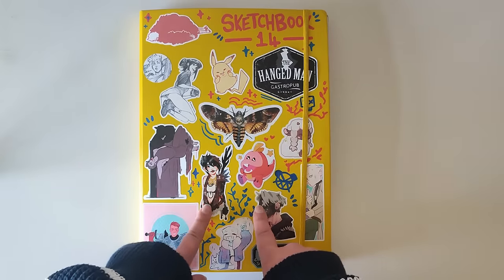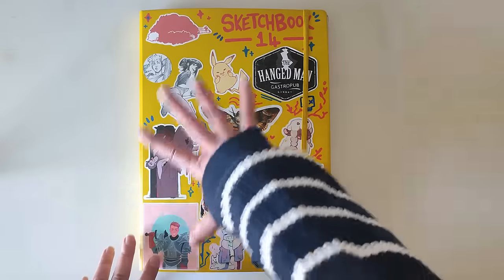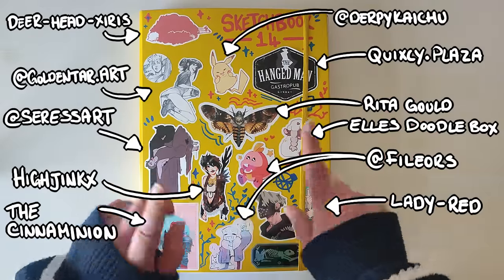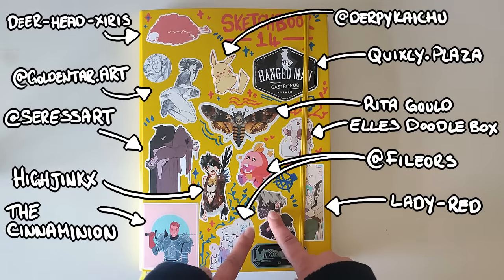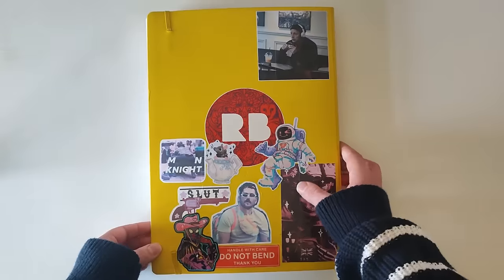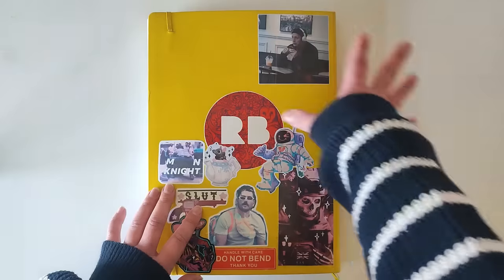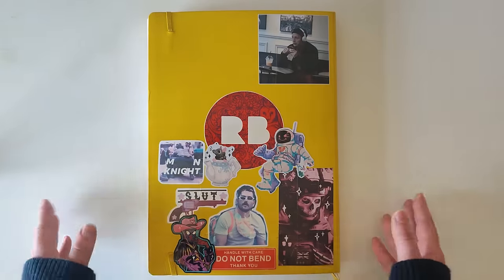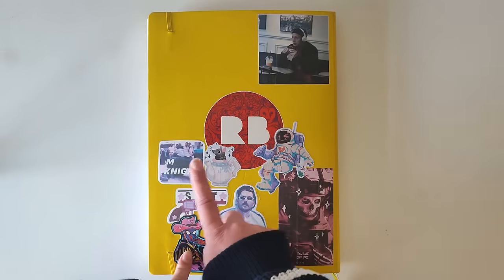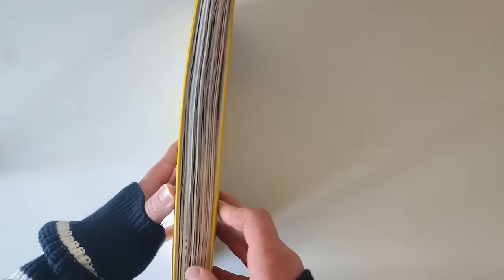It's another big one — same brand as my previous one, which is a Leuchtturm 1917. It's covered in stickers again and I'll put up on the screen which sticker belongs to who. Some are mine, and on the back I started sticking some random things as well, just because I like having things on the back.